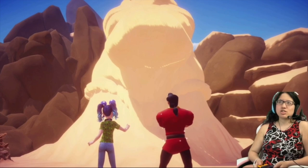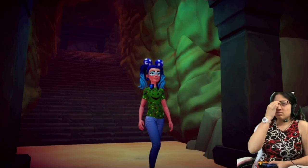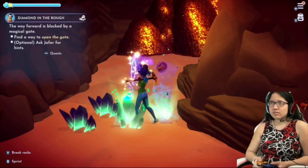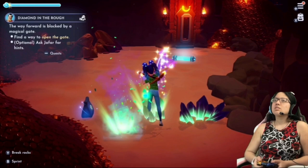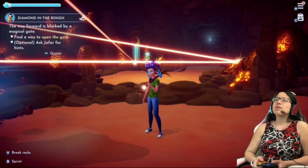Enter the Cave of Wonders and walk further inside. After Jafar talks to you, you'll need to find a way to open the glowing blue gate. It's optional to talk to Jafar for hints, but here's how to solve the puzzle. Start by finding a side pathway that's blocked by splinters of fate. Pick up the power coil and then put it into its place on the wall. Head back to the area with the gate and pull the lever. You can now pass through the gate.